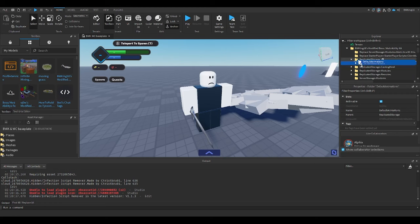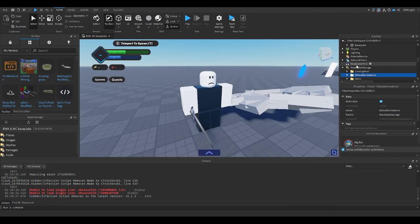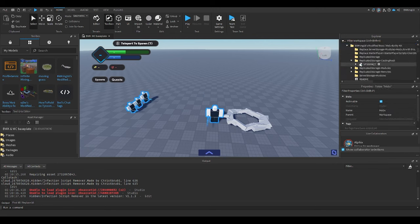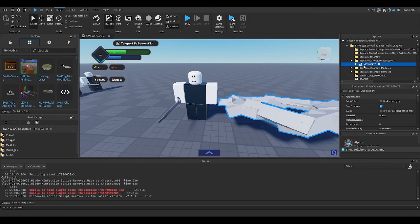Next, go to replicate storage — this is where the default animations are. Originally they were in the mobs, but I felt it made more sense here so it can be compatible with both the server and client. Originally the kit had default animations duplicated in both mob library and mob client, which is basically copying and pasting code — a disaster.